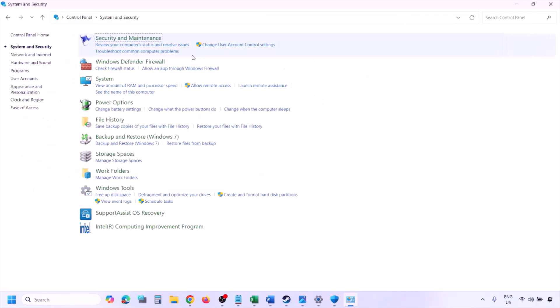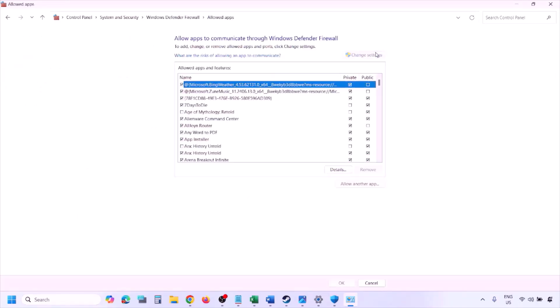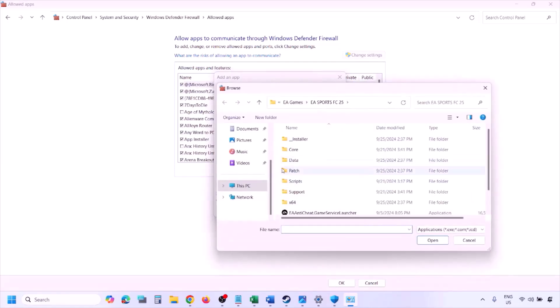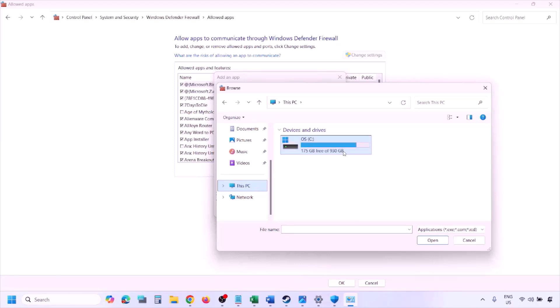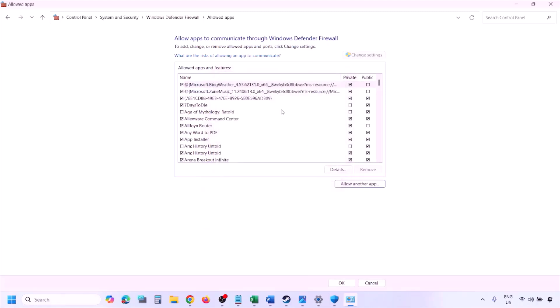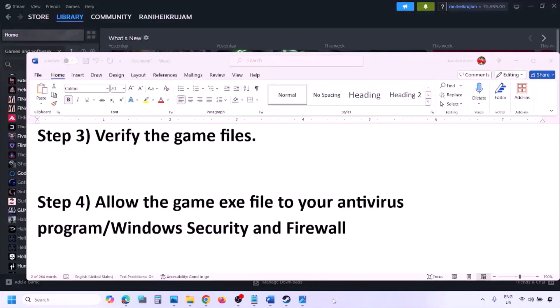You can do the same in Windows Firewall. Type 'Control Panel' in the Windows search box, go to System and Security, then Windows Defender Firewall. Click 'Allow an app or feature through Windows Defender Firewall,' click Change Settings, then Allow Another App, click Browse, go to the game installation folder, select the game EXE file, click Open, then Add. Click OK and launch the game to check.